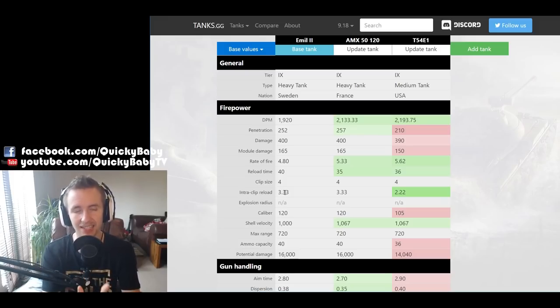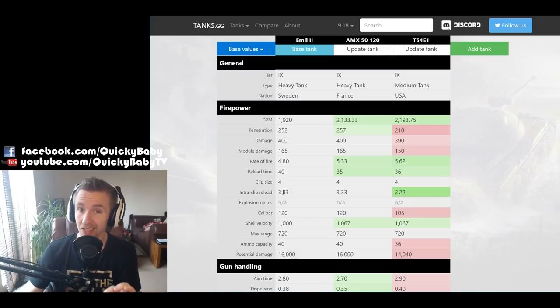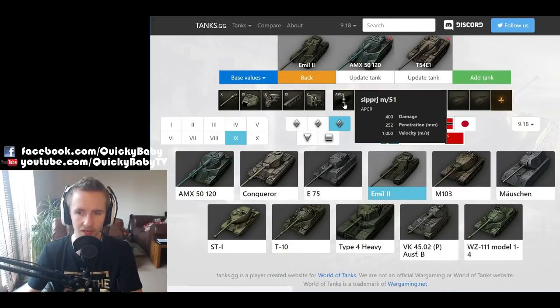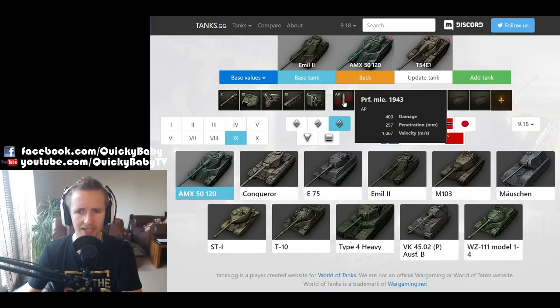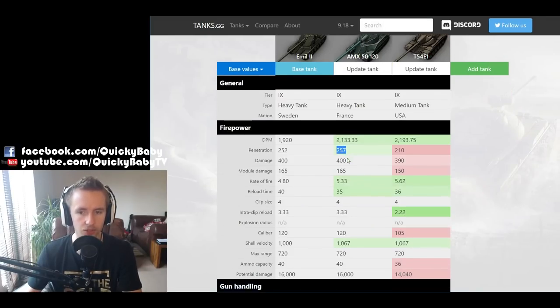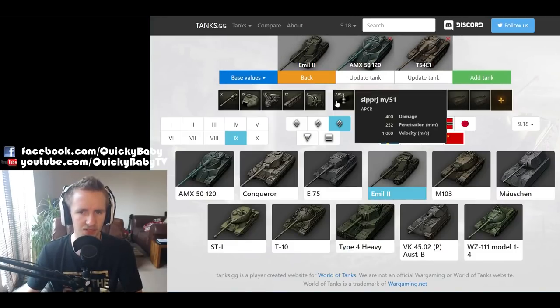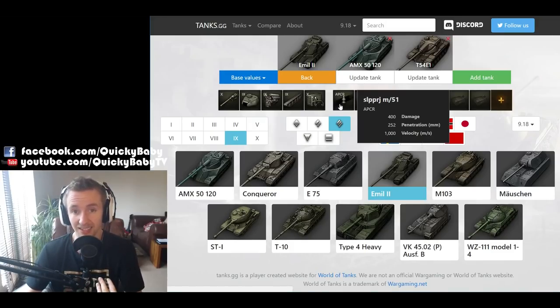That means you take 10 seconds after the first shot to fire your full magazine — but that is 1,600 damage in those 10 seconds. The Emil II doesn't struggle with penetration like the T-54E1, with 252mm on its standard APCR round. Interestingly, the French AMX 5120 has AP rounds with higher penetration and better shell velocity at 67m/s, so the Emil's APCR rounds don't really give it any advantage — in fact it's a slight disadvantage due to less normalization.